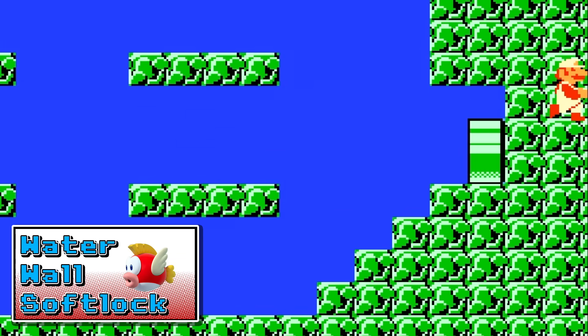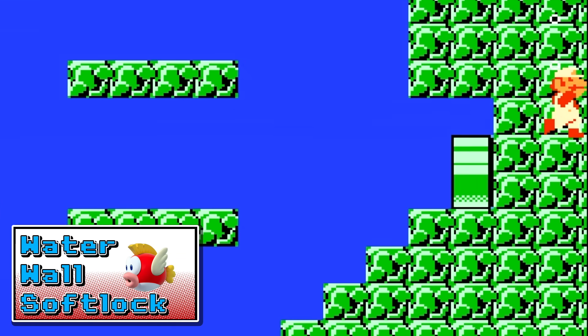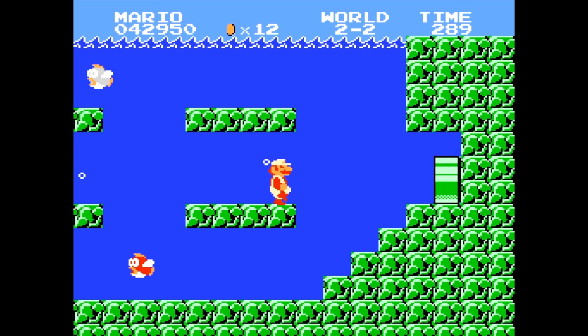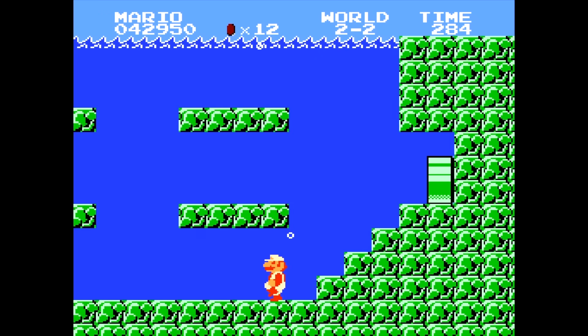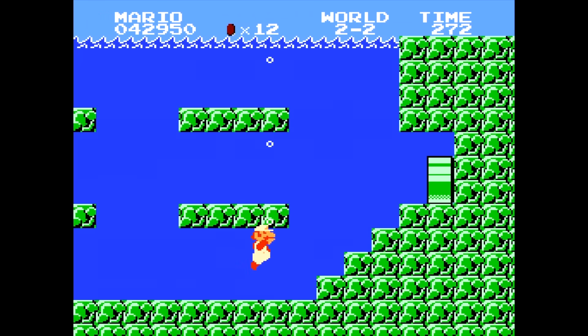Next up we have Water Wall Soft Lock — that really fun glitch where you get stuck in a wall forever and you can do absolutely nothing. All we have to do is get to the end of World 2-2. Once we do, go down to the bottom and do a little dance. Squats definitely help. Bang your head on the ceiling, and eventually your head will go through the ceiling here. Then swim up above the pipe and get trapped in the ground forever.